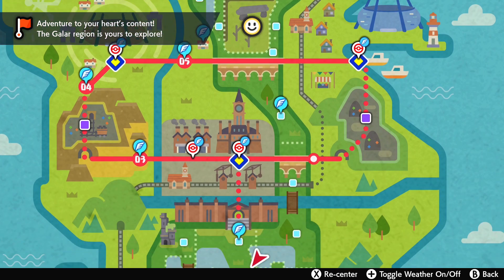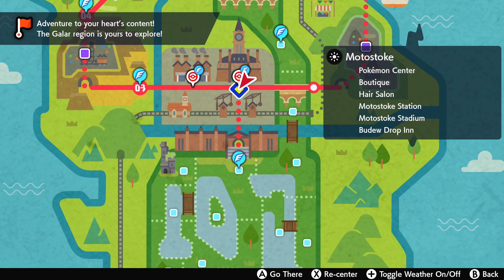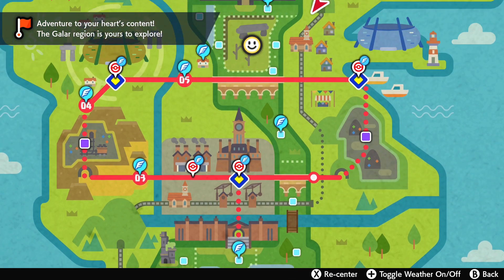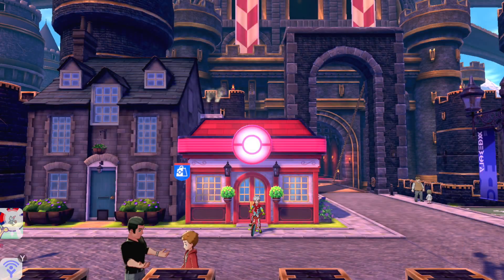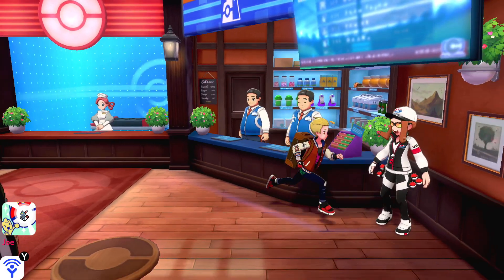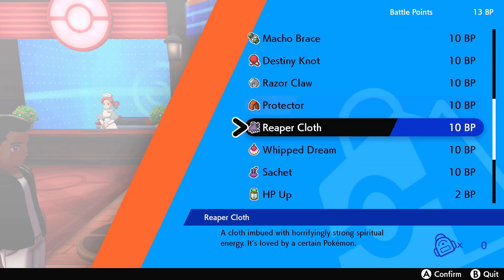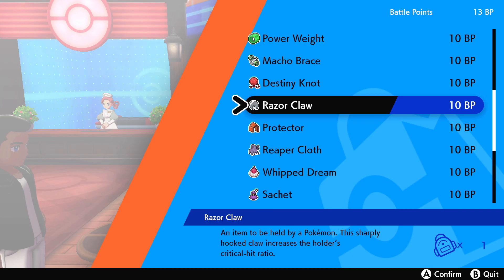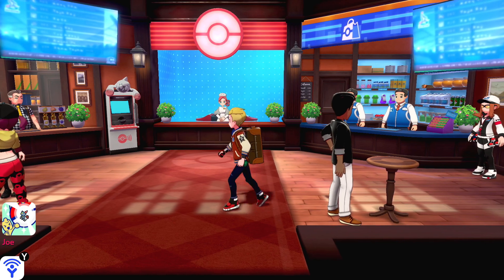I was going to move on to evolution, but I do actually want to show where you can buy these. So if you're in game and you just seem to have misplaced yours, you can come to Hammerlock. The Battle Point shop in Hammerlock will actually sell you the Razor Claws as well. This lady just here will sell you the Razor Claw for a certain amount of BP, should you need an extra one for whatever reason.